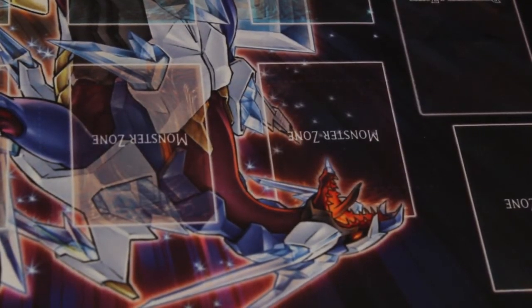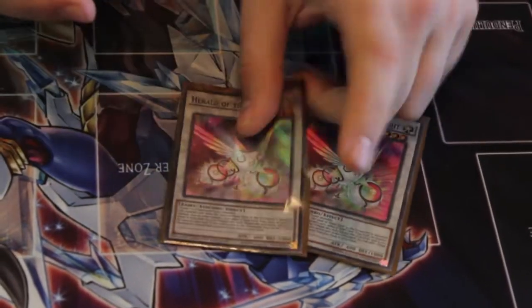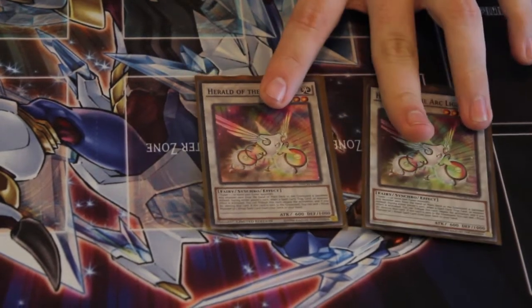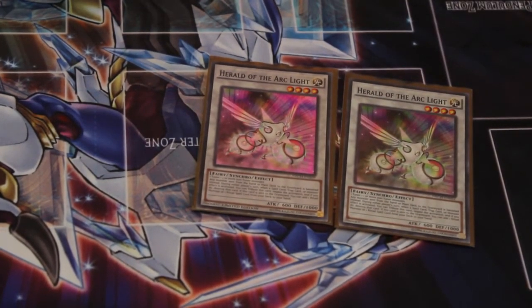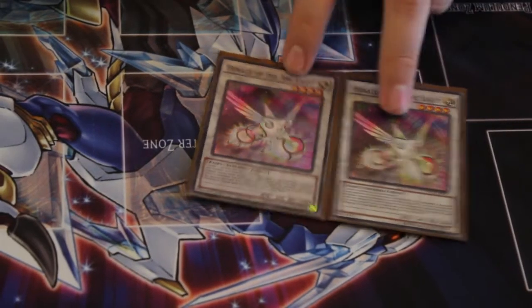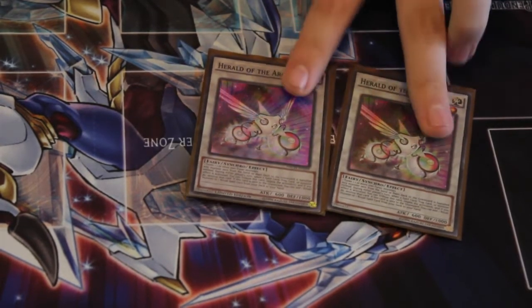Next up, the extra deck. I'm going to go from low to high. Two Herald of Arc Light — arguably the best level 4 synchro in the game. You can tribute it to negate anything; that's usually the only effect you'll ever use it for. Usually you'll do a Chiwin and a Bixi, or a Joutu and a Bixi, and then go from there.